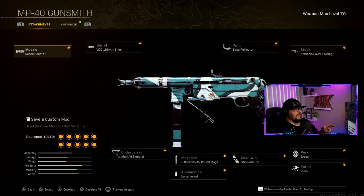As far as this MP40 build: muzzle is the Recoil Booster, barrel is the VDD 189mm Short, underbarrel is the Mark 6 Galatool, magazine is the 762 Gorenko 45 Round Mag, ammunition is Lengthened, rear grip is Stippled Grip, Perk 1 is Brace, Perk 2 is Quick, and stock is the Krausnick 33M Folding.